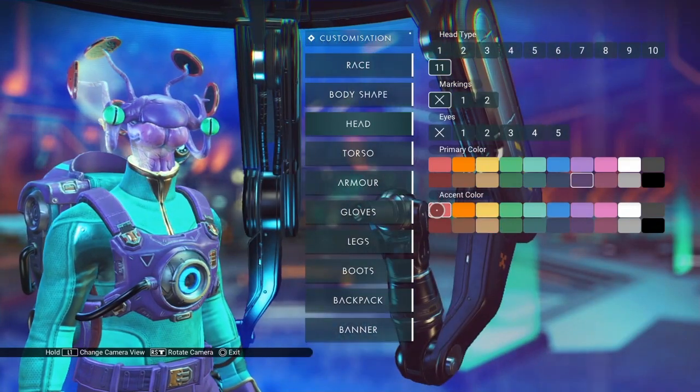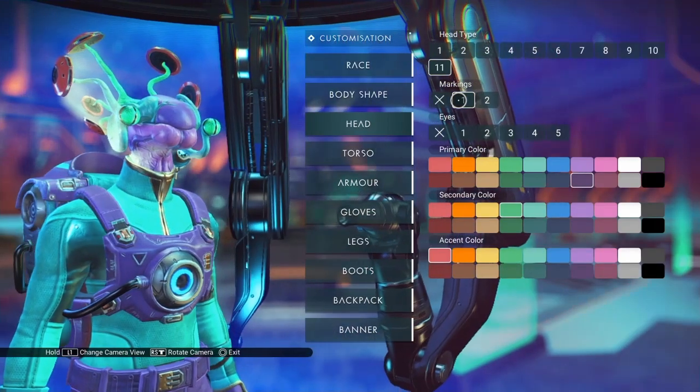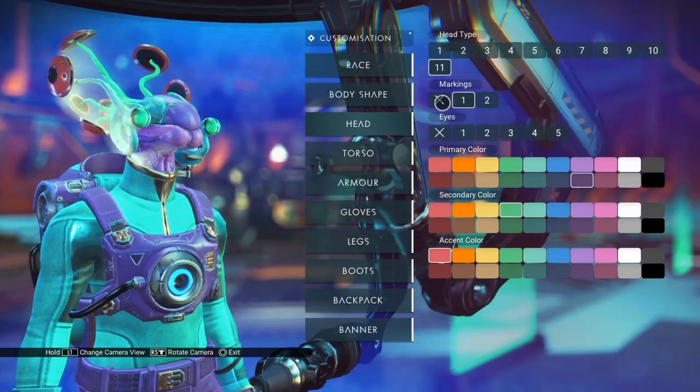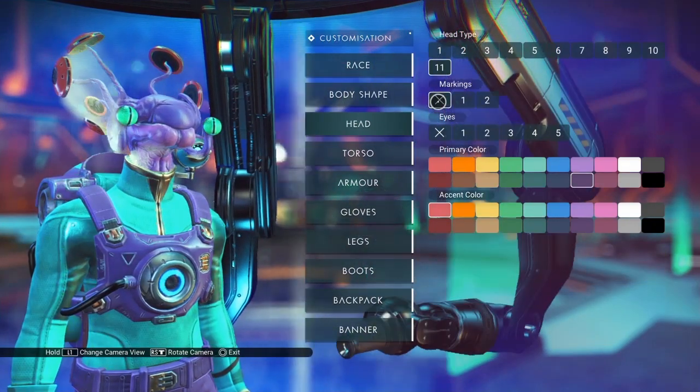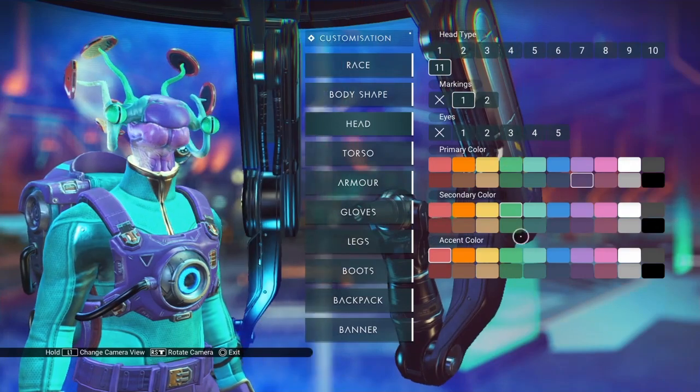We don't have different head shapes like we do on the other visages. Let's see what kind of markings we have. That changed the head tentacles to a different color and gave us an accent color.